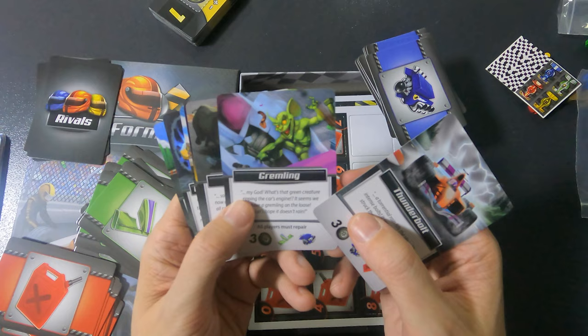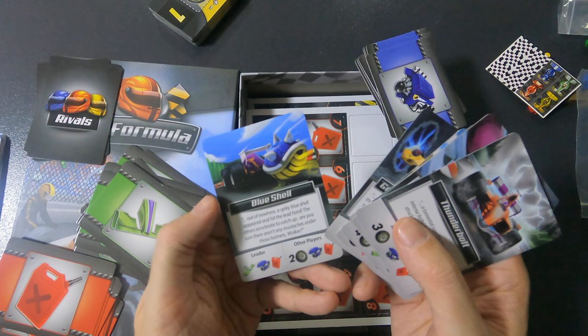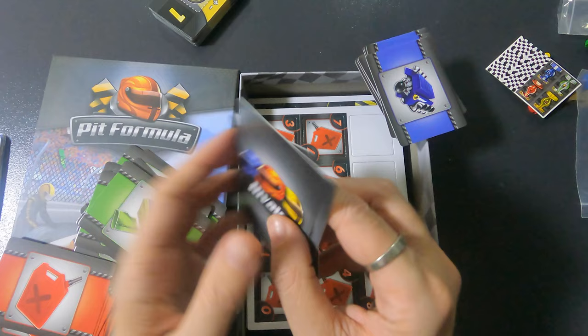Super Crash cards: Thunderbolts, Gremlin, Rhino, Armageddon, Ugly Duckling, Griffon, Knight, Epic, and Blue Shell. Okay, that all makes sense — very realistic.